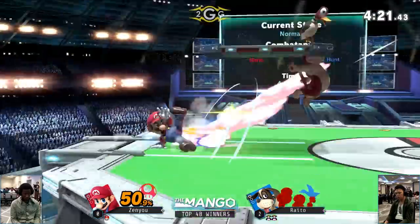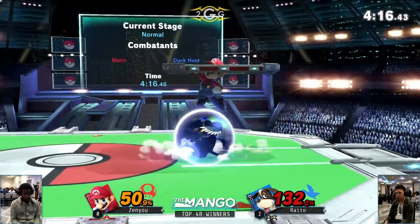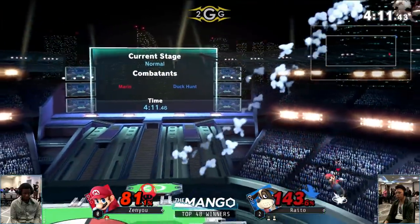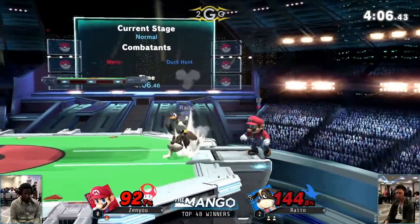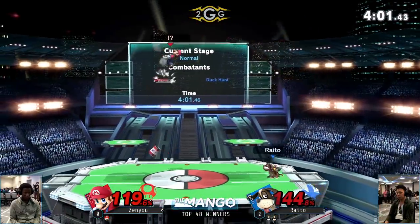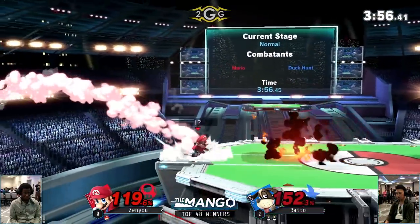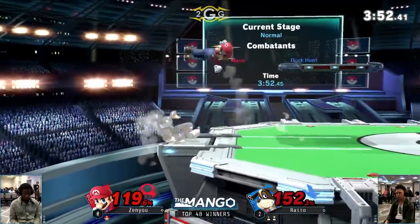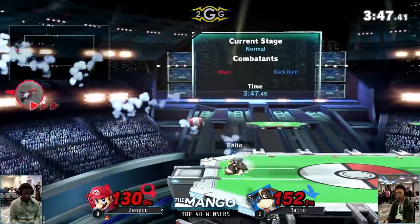Not going to punish the spot dodge — doesn't get the down smash out. He's trying to get the stock before he falls too far behind percent-wise. But Mario's kill options are very telegraphed and Raito's playing around them really well. Another down throw — up air. Did he DI in on that down throw? Raito so close to closing this one out; Zenyu just trying to find a kill. So difficult — trying to read a jump or something, but Raito being so patient knows exactly what Zenyu's looking for.